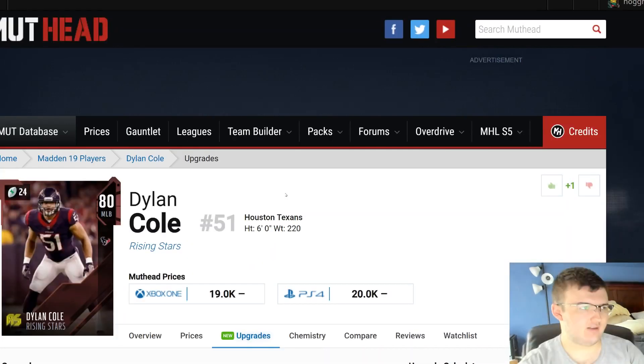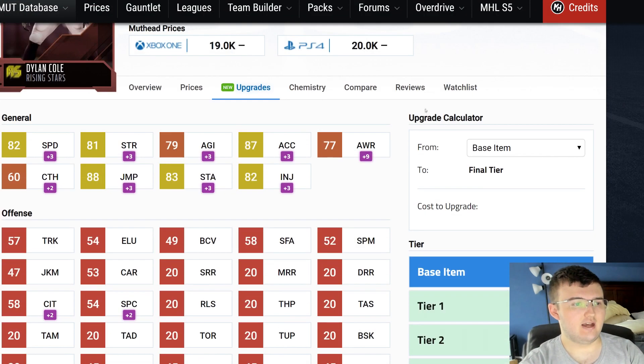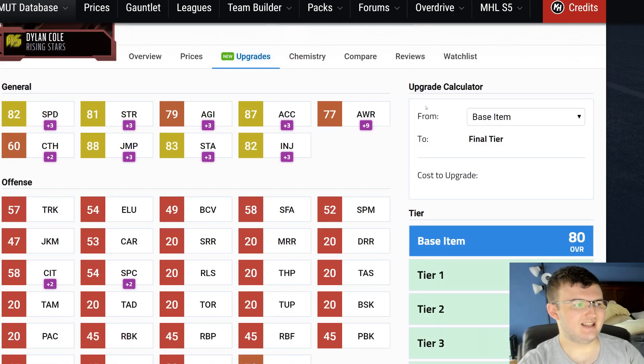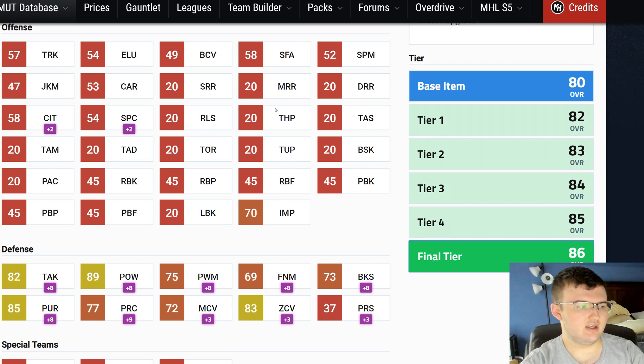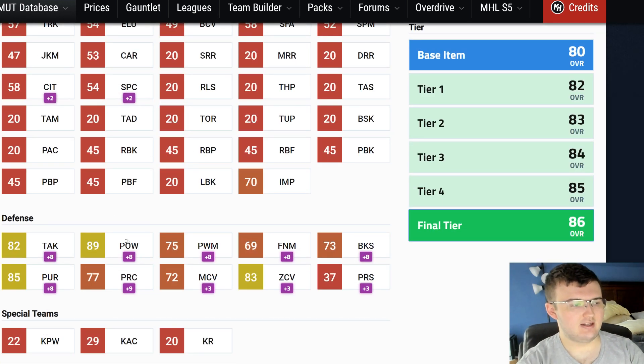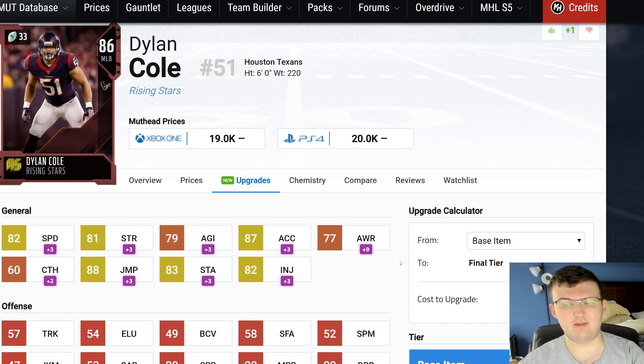Let's go to upgrades and take a look at Dillon Cole maxed out to an 86 overall. He comes up to 82 speed, 81 strength, 88 jumping, 83 stamina, 87 acceleration, 82 injury, 82 tackle, 89 hit power, 85 pursuit, and 83 zone coverage. Very, very nice card. Personally speaking, I'll probably go ahead and put lockdown tier 6 on him, and he will be just a monster to deal with.